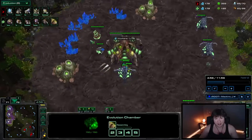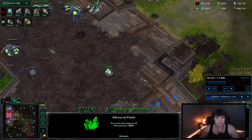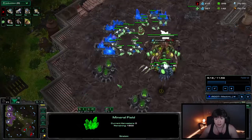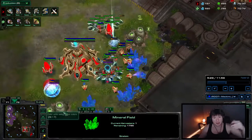Kind of like weaken their defenses for your actual attacks to start happening. And once your bases are saturated, main and natural, you have some Queens on the way. That's when you start flooding Zerglings. Maybe squeak out a few drones after you make your initial wave. And then during all of your aggression, you're going to want to be making some drones.